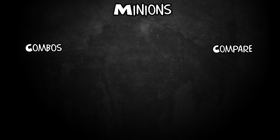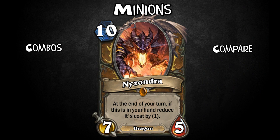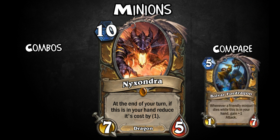Next we have Nyxondra — this is Raytheon's actual mother. For 10 mana, she's 7-5. At the end of your turn, if this is in your hand, reduce its cost by 1. So kind of like the new Paladin's Bolvar legendary — you just need a few turns and patience and she'll be very cheap to play. Silence has no effect on her stats, unlike Bolvar, which makes her a bit more reliable when played.